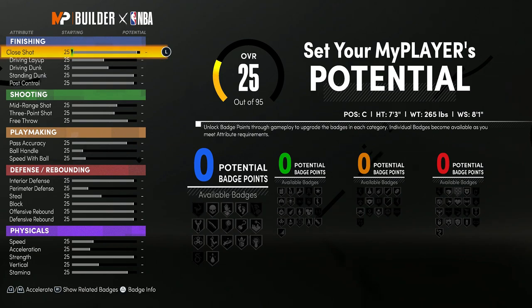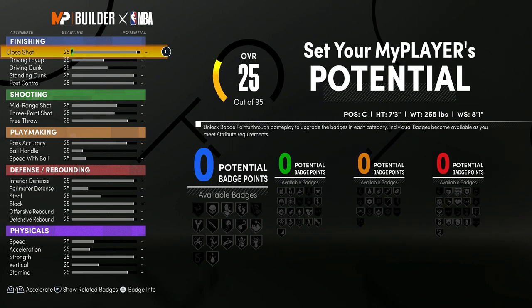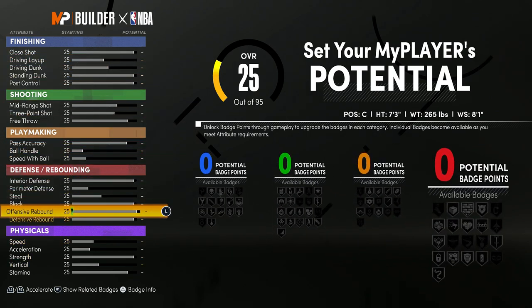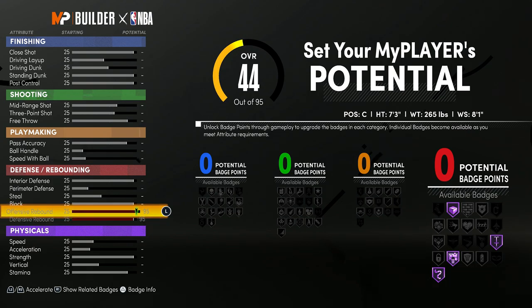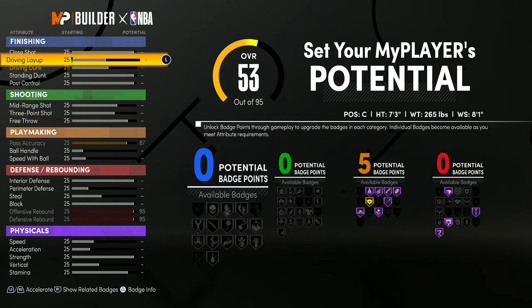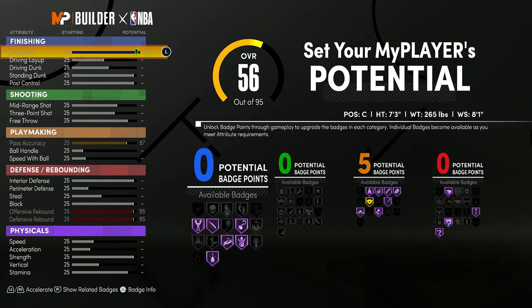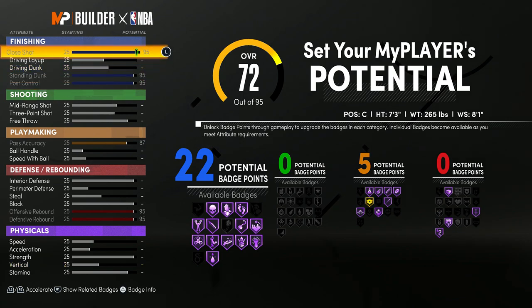Now getting into the attributes — these are really important. It says 25 overall here but when you get on this player it's going to start as a 60 overall. Attributes like defensive and offensive rebound, if you upgrade them to 95, they're going to start at about 62. You want to max your rebounding to 100 because that gets you a lot of teammate grade. Then max your pass accuracy — those are the two most important things. Don't touch your shooting at all. For finishing, max your close shot and standing dunk.